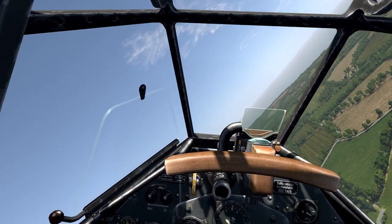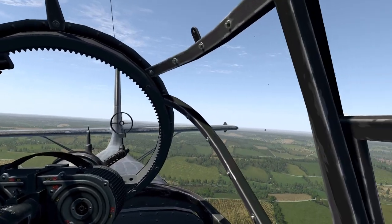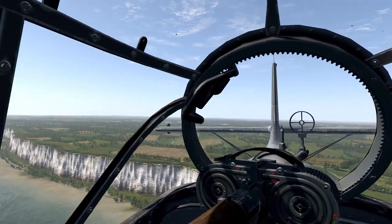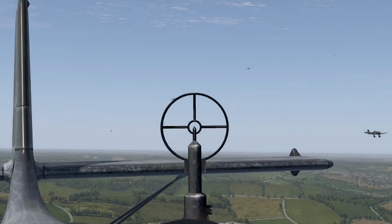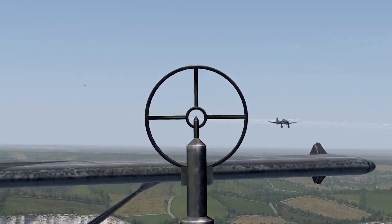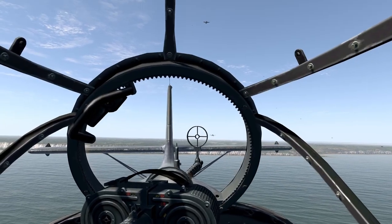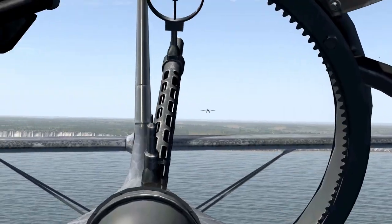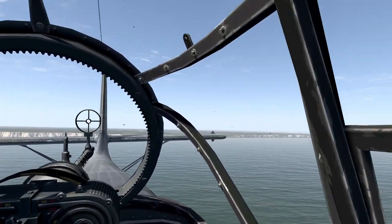I'm going to switch to the gunner role and defend my plane. We're just about into the Channel — just gone over the white cliffs. There's a plane bearing down here, looks like a Hurricane. I'll try and take a few shots at this guy. That Hurricane is just hovering above us. The Stuka formation is very spread out so we're all quite vulnerable — we just have to make a push for the French coast as fast as we can.